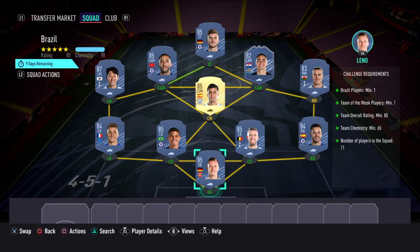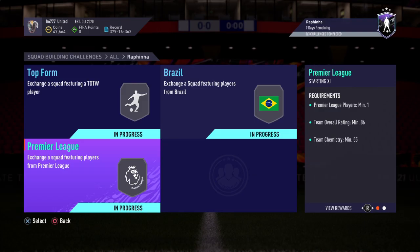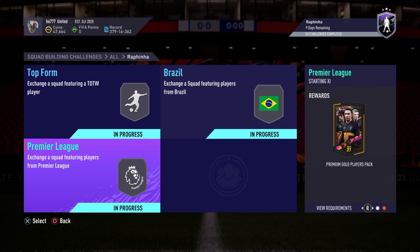Everything's in green, all requirements met. This one will cost anywhere between 170k and 210k to complete. The final SBC you need to complete is called Premier League, and for this one you get a Premium Gold Players Pack.